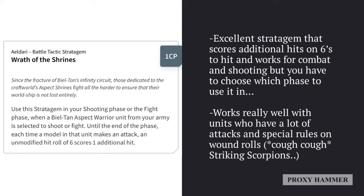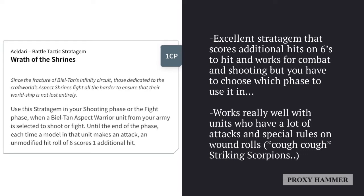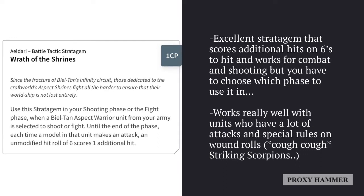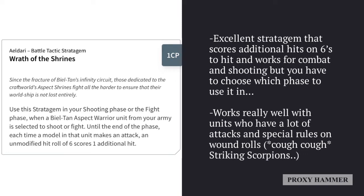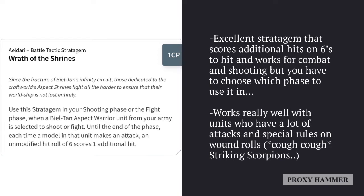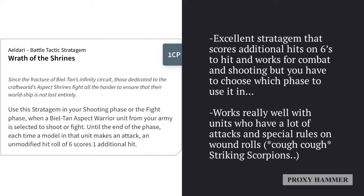The Bealtan Stratagem is called Wrath of the Shrines. You choose a unit that's going to shoot or fight, and until the end of that phase, every time a model makes an attack, an unmodified hit roll of 6 scores an additional hit. This is really powerful, giving the unit a lot more attacks in either the Shooting or Assault Phase. It works extremely well with Aspect Warriors that have special rules on wound rolls — for example, Striking Scorpions' Mandiblaster rule means 6s to wound deal a mortal wound in addition to normal damage, so more attacks means greater chances of triggering it.